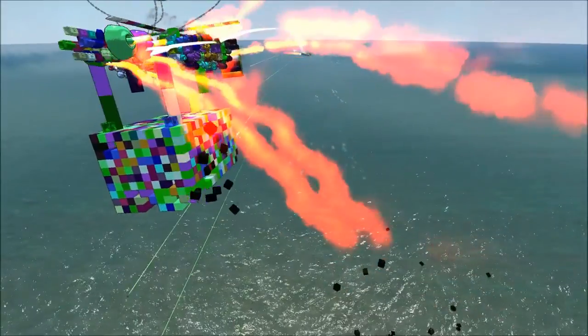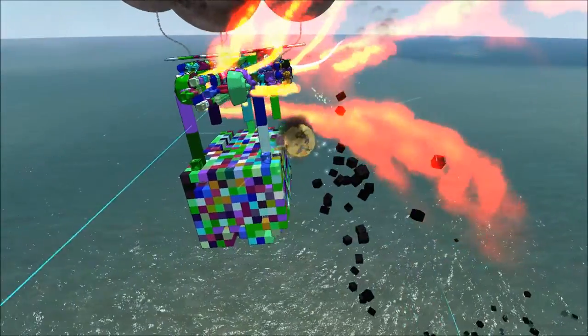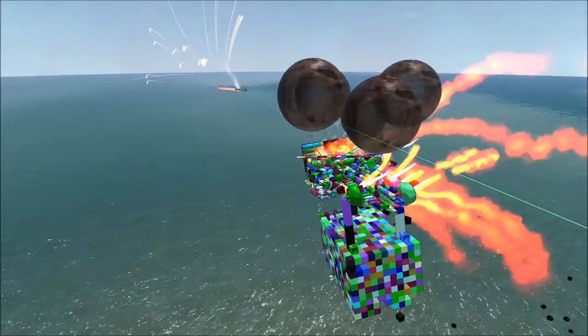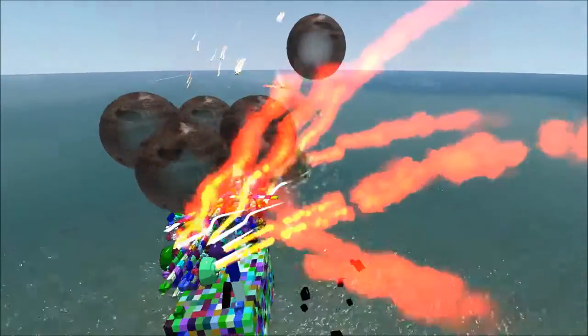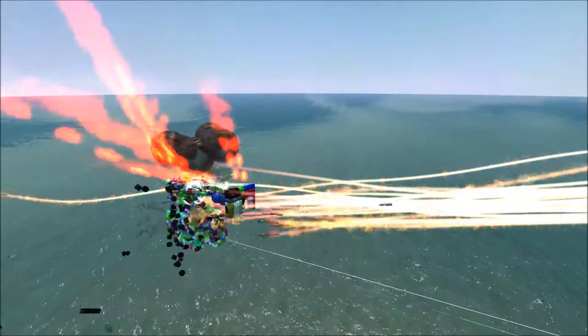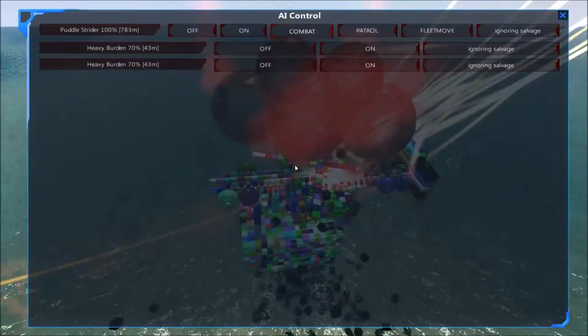But listing like that will definitely help the Heavy Burden — leaning off to the side, making some shots miss; the bobbing motion is also helping. But that's not going to do enough against those missiles. And now that the Puddle Strider has moved in closely, they have plenty of fuel. Ouch.